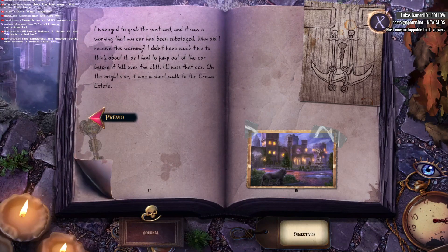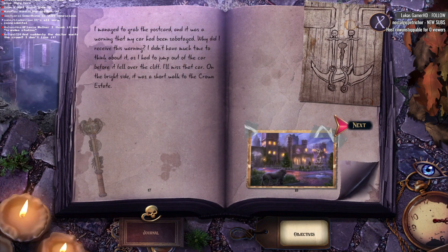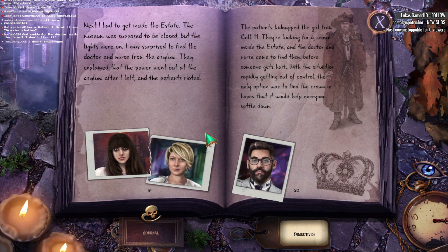I plan on being very careful. The crown is the key to all of this. If I can find it first, I can help rescue the girl. We get to rescue the damsel in distress. Next, I had to get inside the estate. The museum was supposed to be closed, but the lights were on. I was surprised to find the doctor and the nurse from the asylum. They explained that the power went out at the asylum after I left, and the patients rioted. The patients kidnapped the girl from cell 11. They're looking for a crown inside the estate, and the doctor and nurse came to find them before someone gets hurt. With the situation rapidly getting out of control, the only option is to find the crown in hopes that it will help everyone settle down.